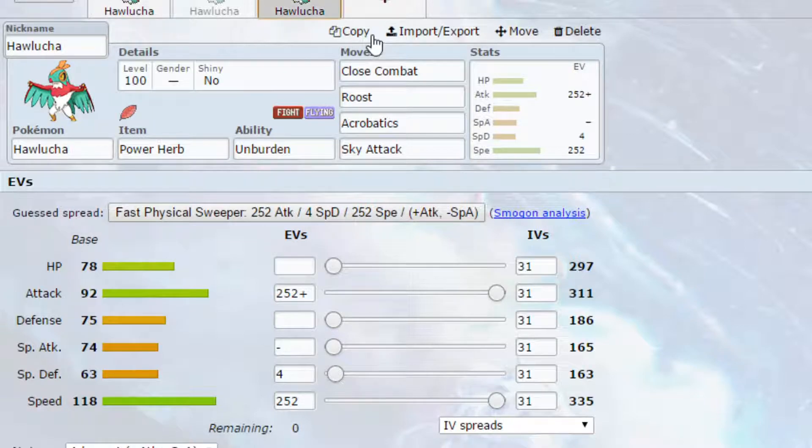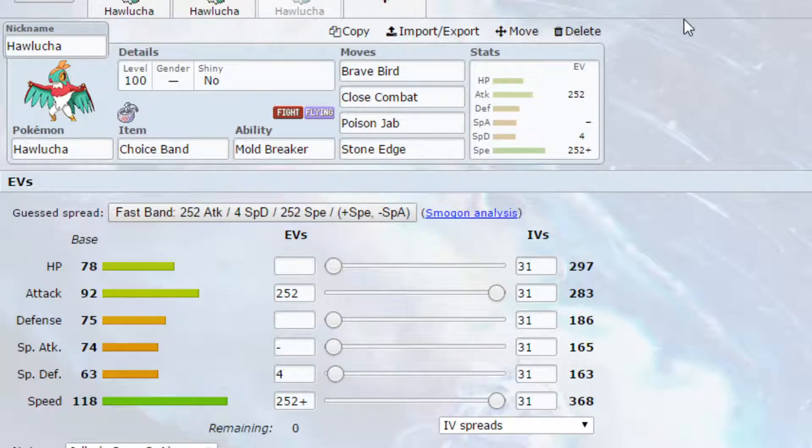Finally, we have the Dynamax set. This is an interesting set because we've got Choice Band, which gives 1.5× Attack power and locks you into a move — but when you're Dynamaxed, the lock-in doesn't apply. You can use a combination of Brave Bird and Close Combat: Brave Bird becomes Max Airstream and raises your speed, while Close Combat raises your attack. You've also got Poison Jab to hit Fairy-types, which are very common, and Stone Edge to hit Flying-types, which are super effective against you.